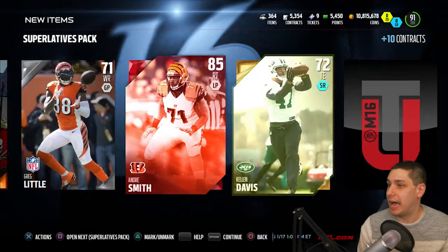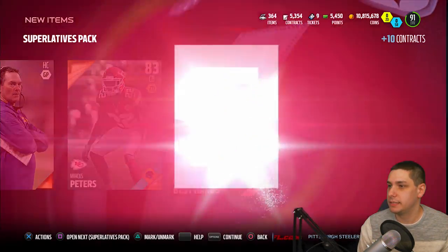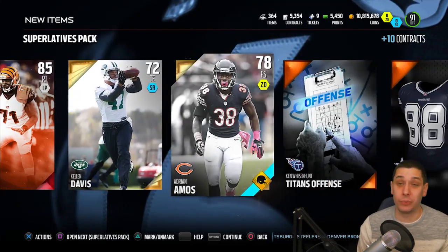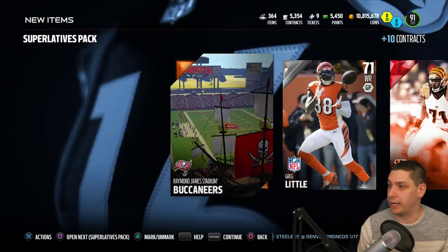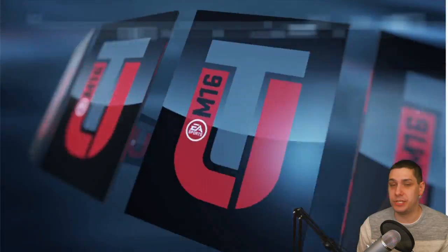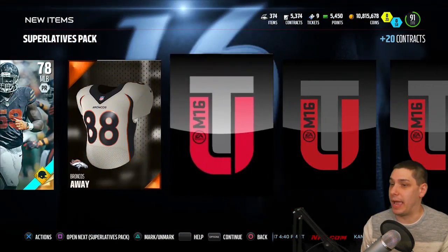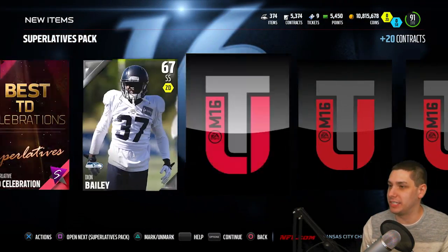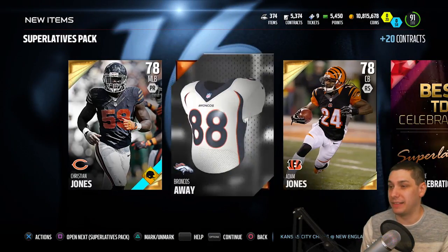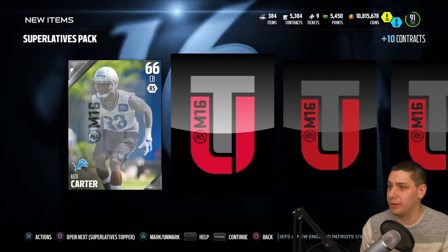Best Hop — so that's the Byron Jones one. He could be a potentially pretty good player for my Cowboys. We'll see. Andre Smith, another right tackle — not gonna quick sell that one, I'm not pissed this time. I'm gonna hold on to these cards. I do need to rebuild my team at some point — I have nearly 11 million coins, but at some point you have to rebuild the team. And we get 'Best Touchdown Celebration' — I believe that's the Travis Kelce one. Max Starks, and I think this is gonna be our last pack.